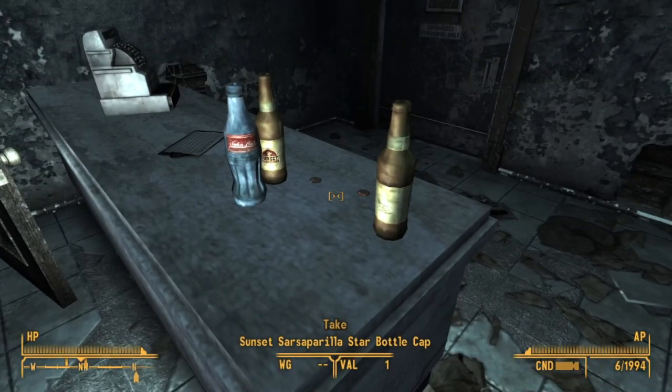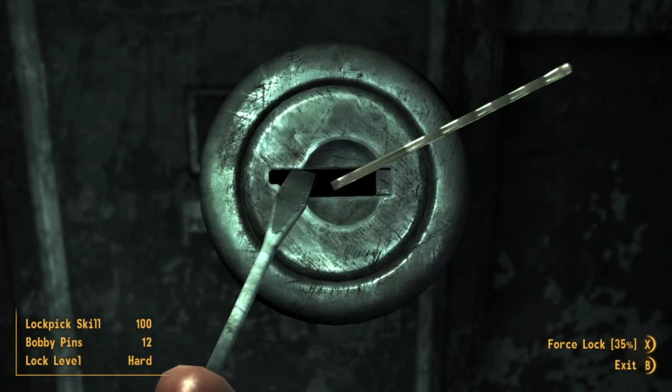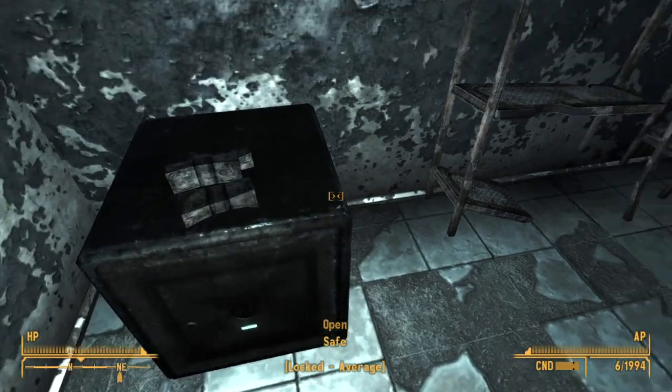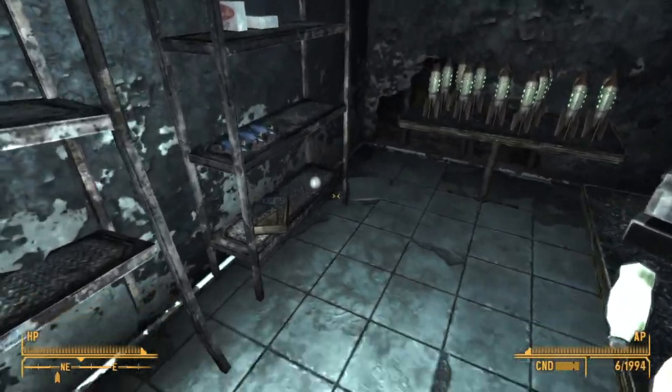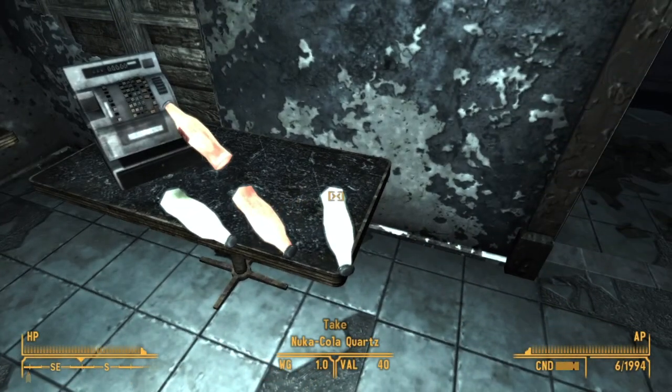We have a star cap on the counter, and a bunch of loot in the back room behind a hard lock. We have a safe, as well as a big book of science, two Nuka-Cola quarts, and victory.